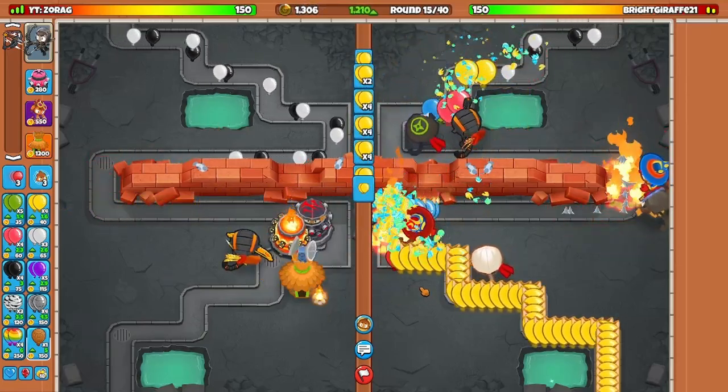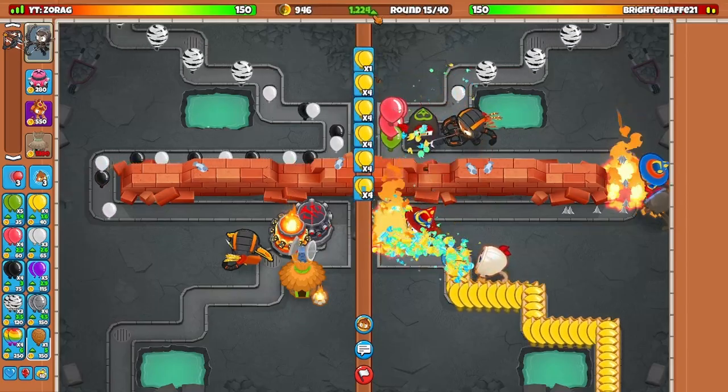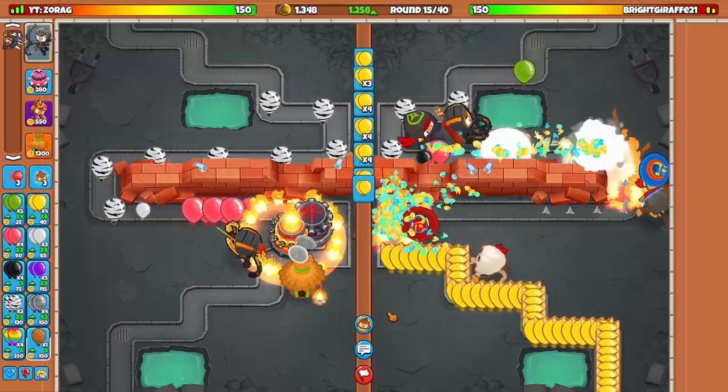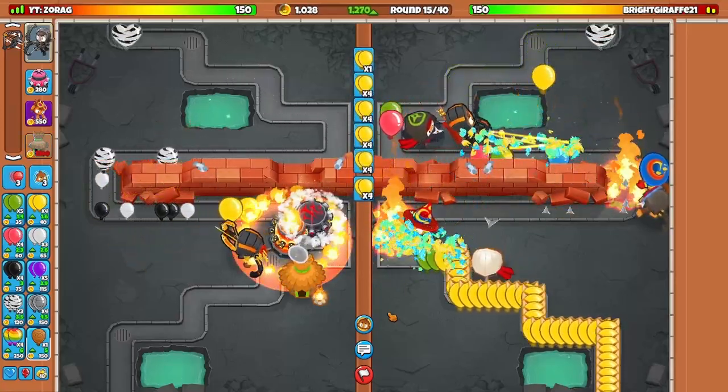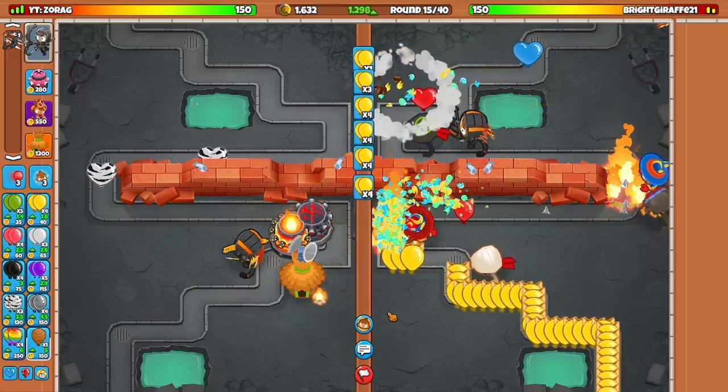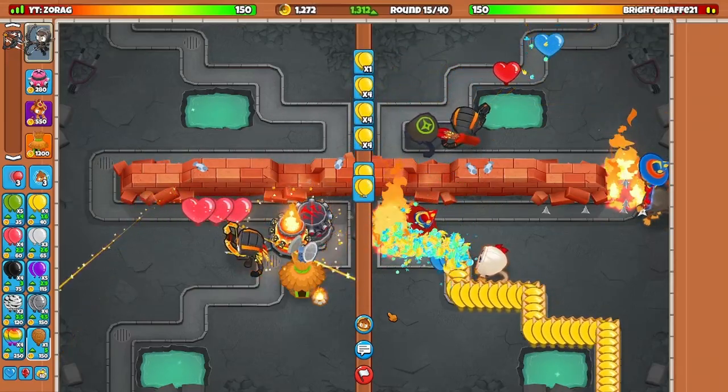If you don't think you can kill your opponent outright, you'll definitely want to continue getting eco and make sure that you're able to have even more money for later on in the game when you have more challenging sends like MOABs, ZUMGs, DDTs, and everything like that.